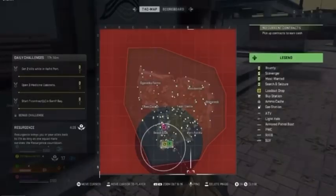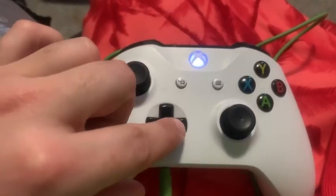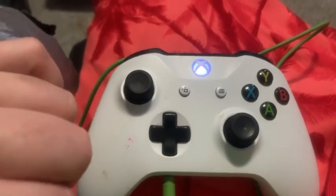Your map is going to open like so. You're then going to press the right button like this, and your scoreboard should be on the screen like this.